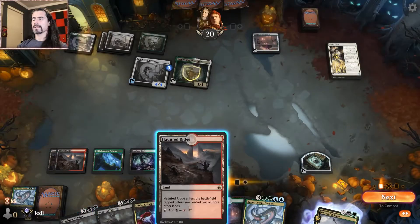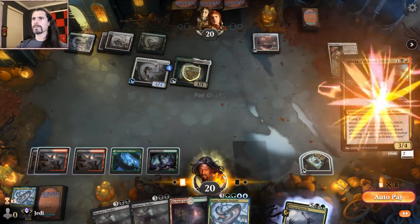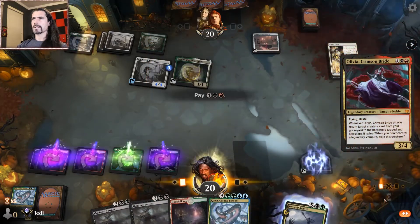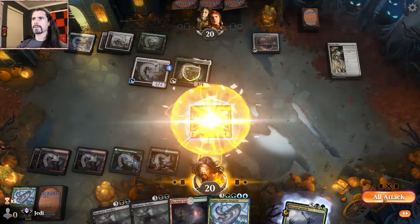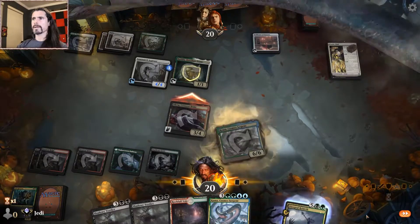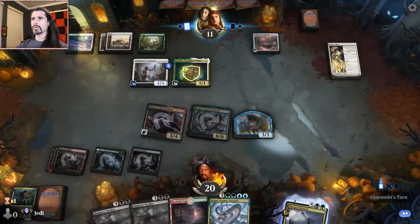Another Koma. Let's go — Haunted Ridge. Play Olivia. Auto-pay. Go into the red zone. Get our other Koma back. Get him for nine. Make a dude.